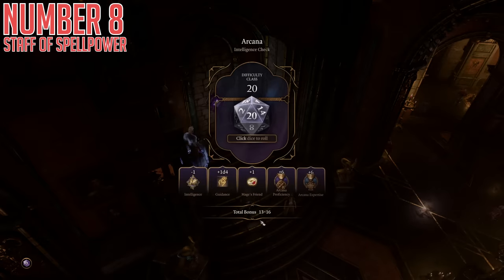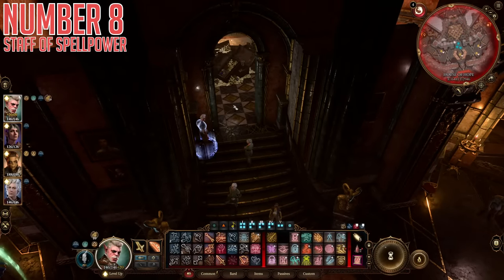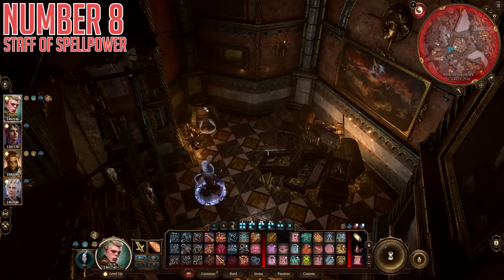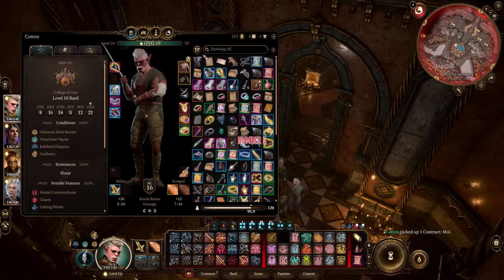If that doesn't sound silly strong to you, I don't know what does. As far as getting this Staff: inside the House of Hope area in Act 3, on the north end of the upper area, there is an inert gem on the wall that you'll notice if you walk up close enough. From there you have to interact with it and pass a couple of skill checks, and then you'll find the Secret Treasure Room. One of the items laying around in here is the Staff.